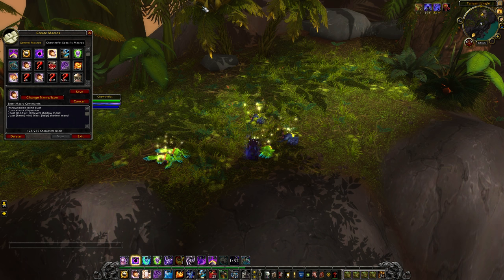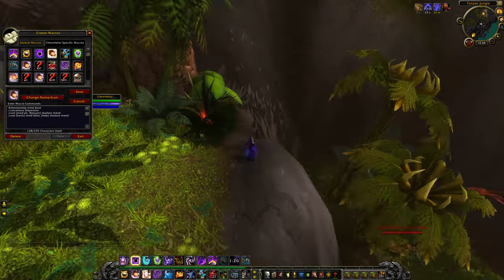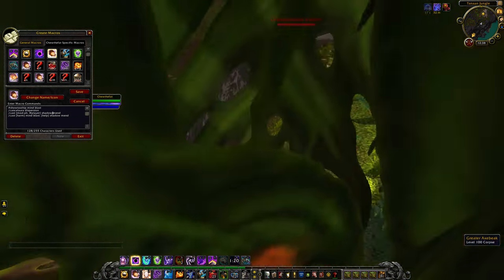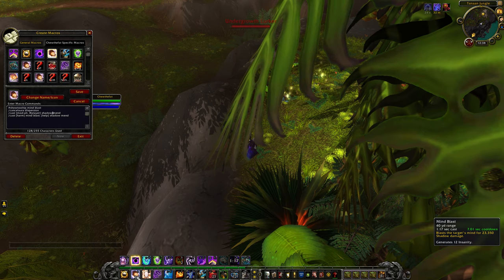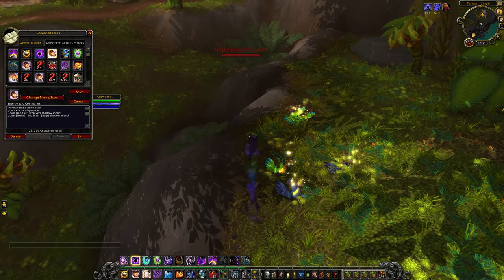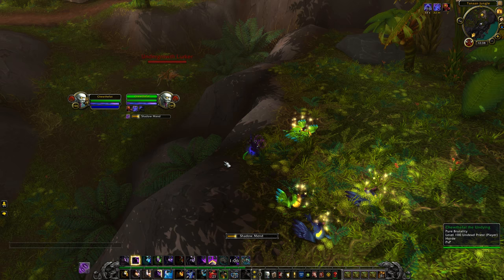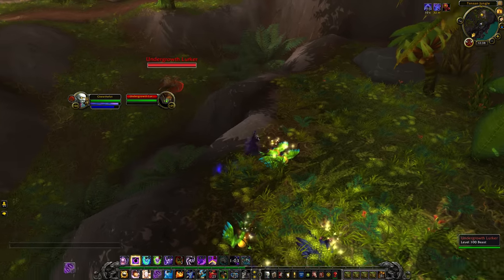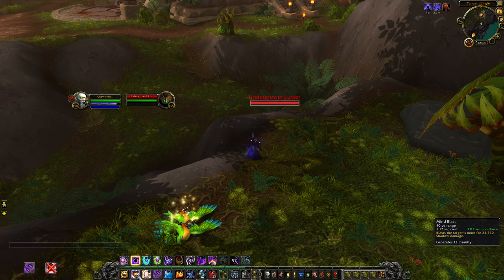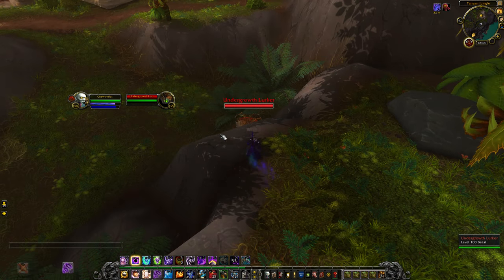Next is my big daddy macro — something I've been using since forever and couldn't play without. It's on keybind number 2: pressing 2 casts Mind Blast if I'm targeting an enemy, and Shadow Mend if I'm targeting a friendly. If I press Alt+2, it casts Shadow Mend on myself regardless of target. Three abilities effectively on one button.